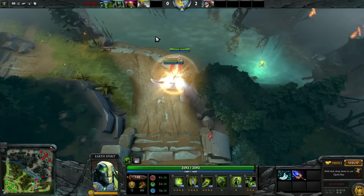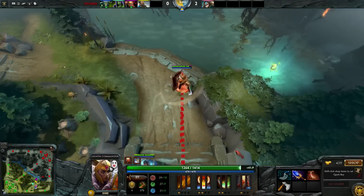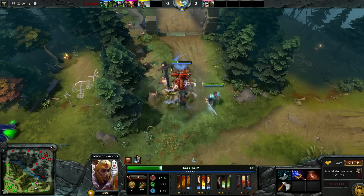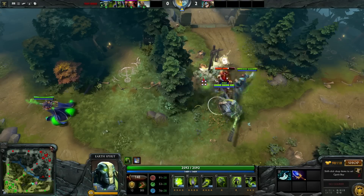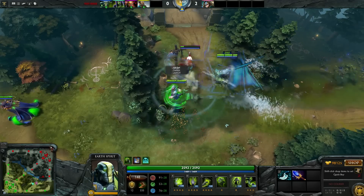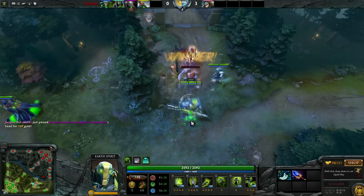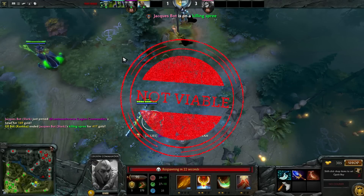Legion Commander. Duel never ends now. If you get an Ag and duel someone, it won't end unless you get separated by over 2000 distance or someone dies. So, is that useful? Situational. In theory, it's an indefinite disable. As long as your team can follow up, it's a great way to pick heroes off. But keep in mind that Ag as an item doesn't really help LC get kills that much easier.